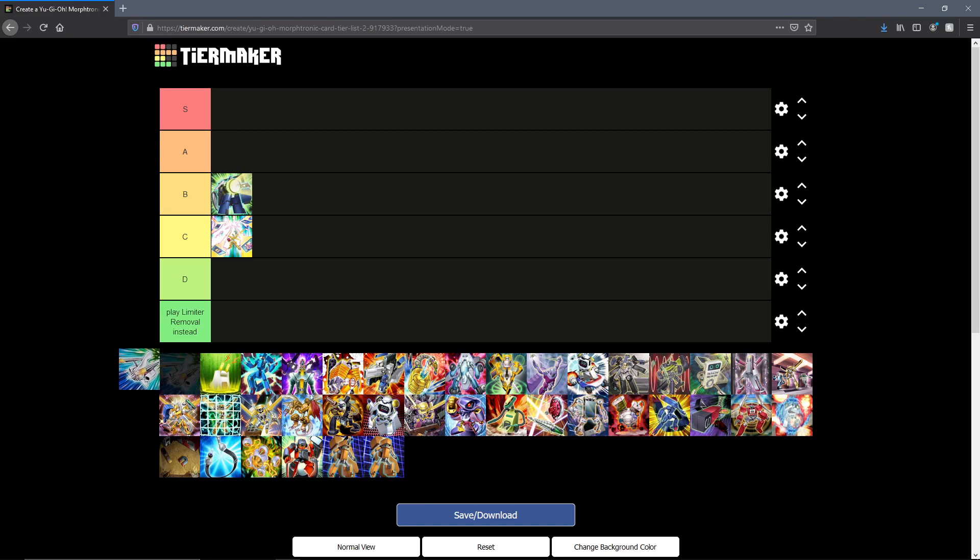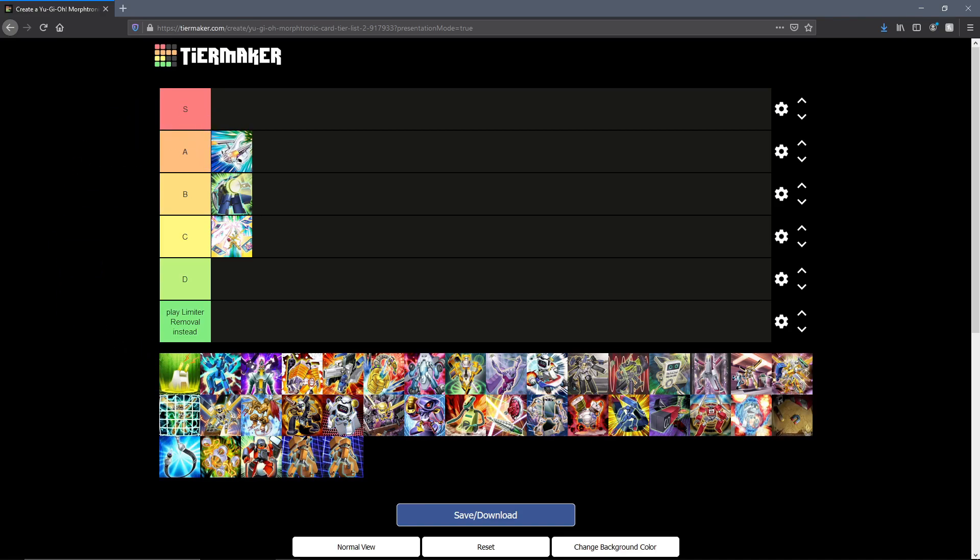Next up we have a solid A tier contestant in Morphtronic Accelerator. It's an even zero card economy-wise: it lets you target a card your opponent controls, shuffle back a Morphtronic monster from your hand — since this thing was errata'd but didn't get an actual card text update outside of the database — so you shuffle back a Morphtronic monster, destroy a card on the field, and afterwards you draw a card. It's good spot removal and you can definitely run it, especially since it is searchable off Smartphone.